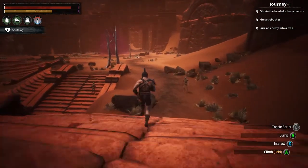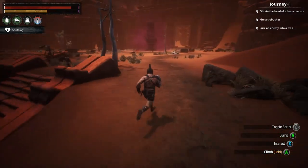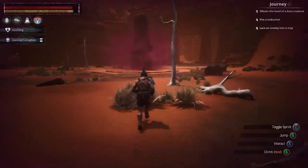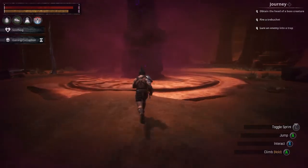The obelisk that you're seeing up here that has more corruption around it — make sure you click that. Go up to it and attune your bracelet. It's going to save you time later.